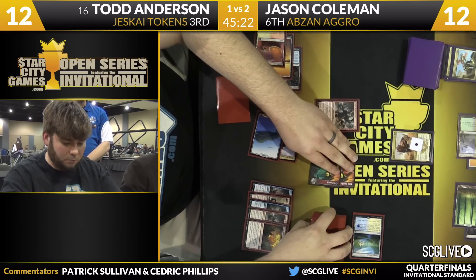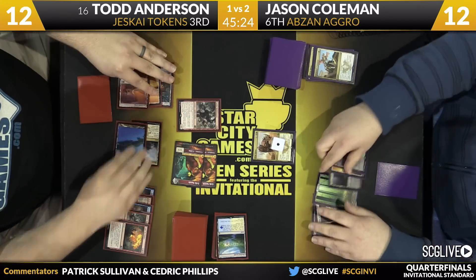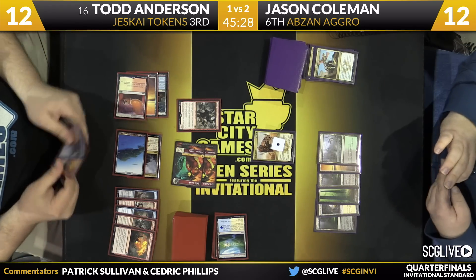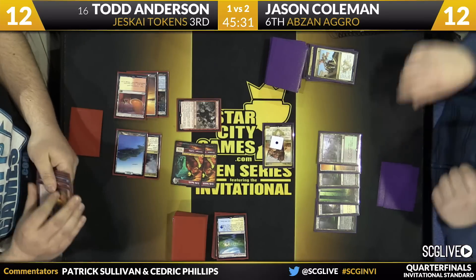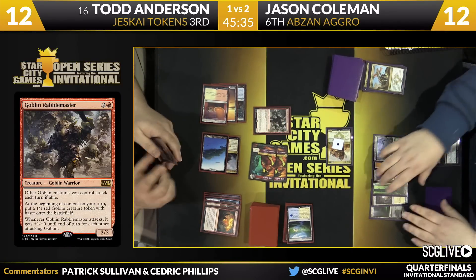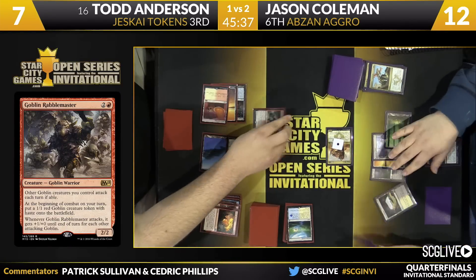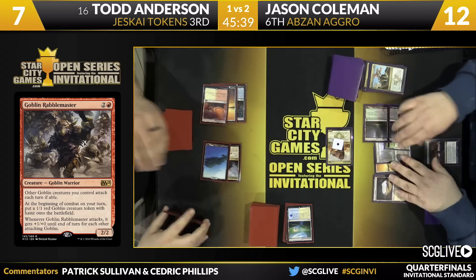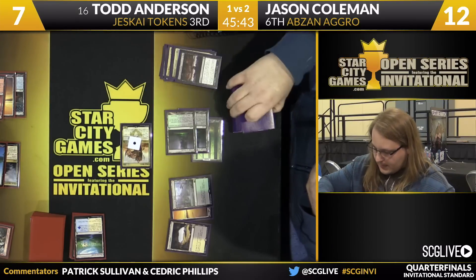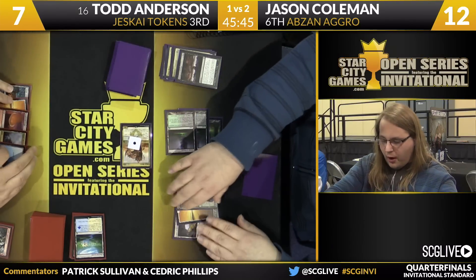He'll pass the turn back. Coleman on tap — looks like just one card in hand, so he'll take a draw step. Todd trying to put enough pressure on Jason that he maybe has to hold back, but Jason has no interest in that. Here comes Siege Rhino — with Todd having a million spells in hand, that's a good reason to attack. Drowning Sorrow is going to clear everything up and allow Jason to scry. Take a look at that top card, going to become the bottom card.